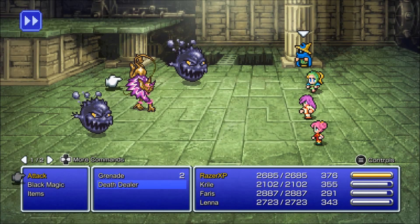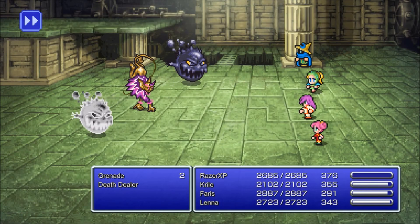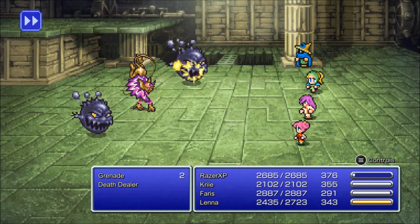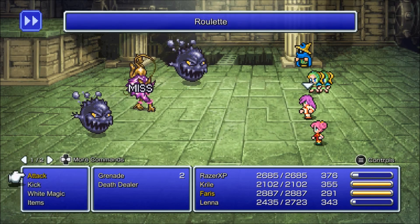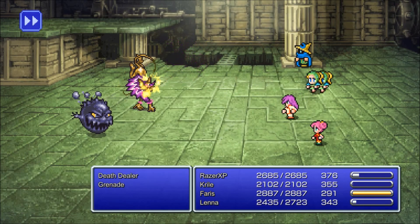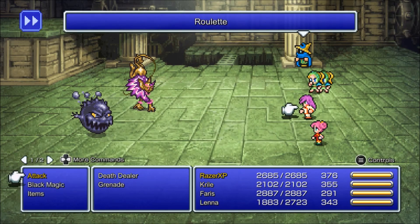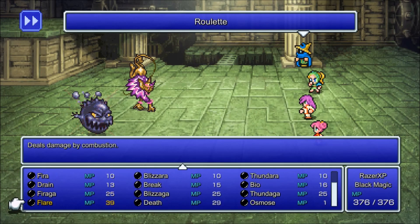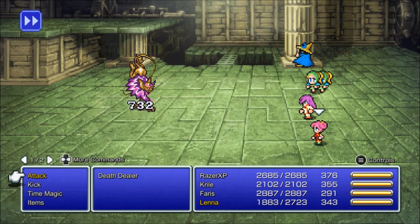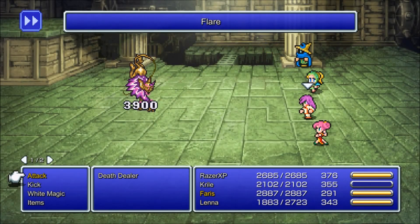Okay, we got new enemies here: Grenade and Death Dealer. The Death Dealers have Roulette, which is very annoying. I want to get rid of the Death Dealers first. Roulette hit itself - or killed its teammate, I mean. At least it killed itself.